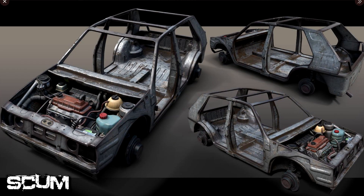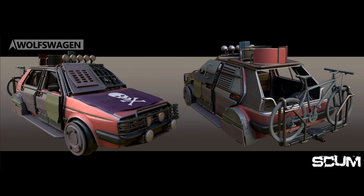The engine will also be upgradable — we can upgrade it with a turbocharger or a bigger engine. We can upgrade the front and rear bumpers as well with spikes and additional lights. We can add a bicycle rack on the back, which I think is really cool. If we have a bicycle, we can just attach it onto our car.